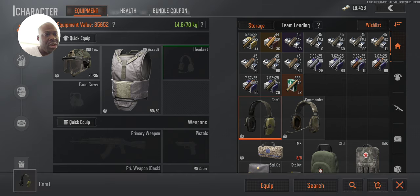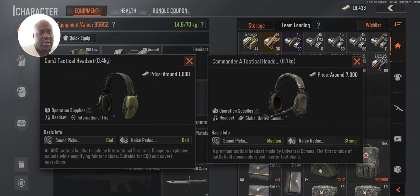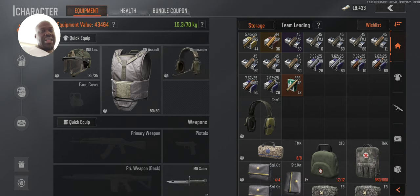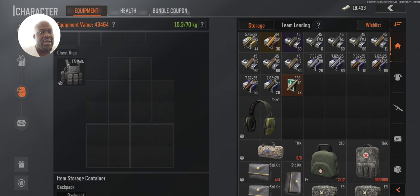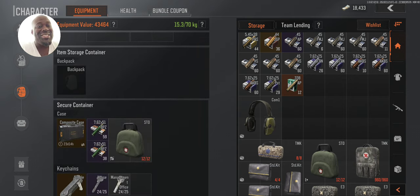Let me put my headphones on. I have two pairs — let's look at the stats real quick. We have tactical comm headsets and commander tactical headsets. The comm ones on the left are horrible — it says bad. But the ones on the right, the pickup is medium and the noise reduction is strong, so that's pretty good. I'm going to wear those. That helps us hear enemies around us and reduces the sound we make when running around.